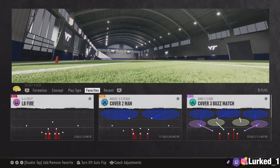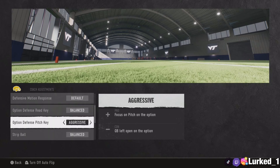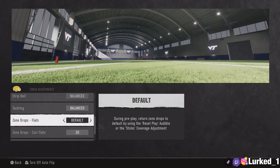Before we get into that, you want to set some coaching adjustments. I like to put my cornerback spot on overall — I used to do it by speed, but overall matters a lot. In my opinion, if you get a high overall cornerback who isn't that fast, he'll still cover a pretty fast receiver as long as he's not pressed. I like to put the option defense pitch key on aggressive, because everybody who runs options pitches it out to the running back and you don't want to get caught lacking. After that, set your curl flats to 20 and leave everything else on default.